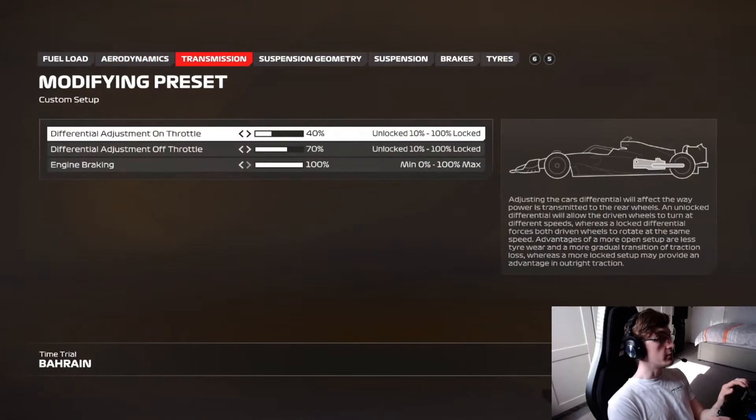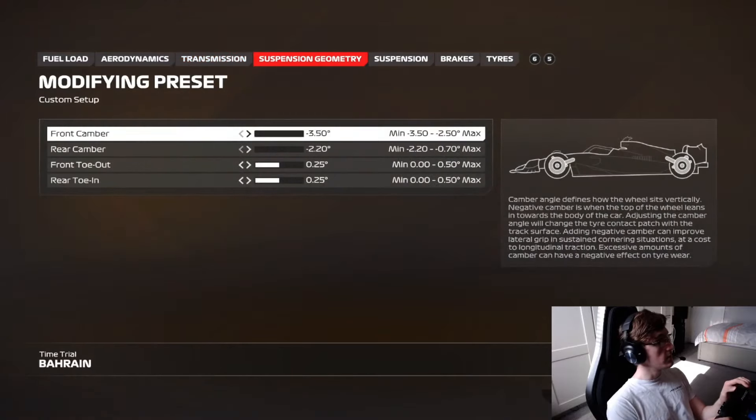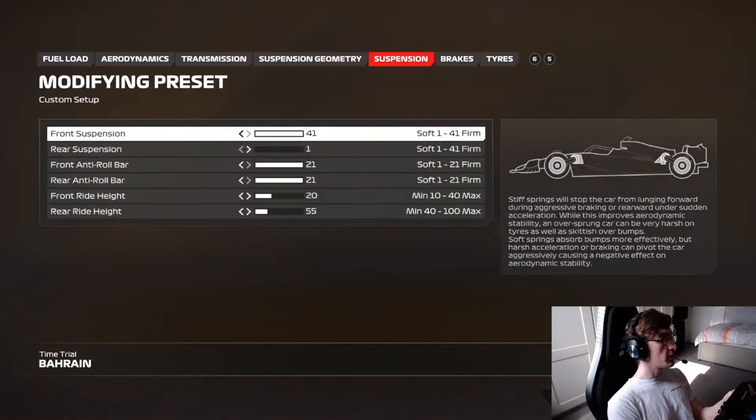4040 wing, pretty neutral. High off diff, maximum engine braking, max camber which I've seen pretty much everywhere, middle ground on the toe. Very similar suspension style to the very early stages of F1 23 — so max-min.